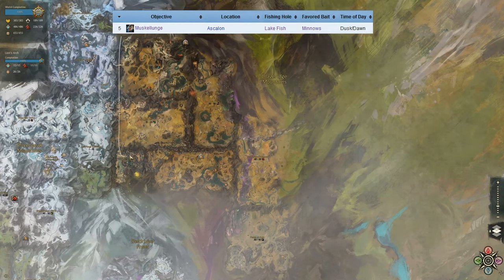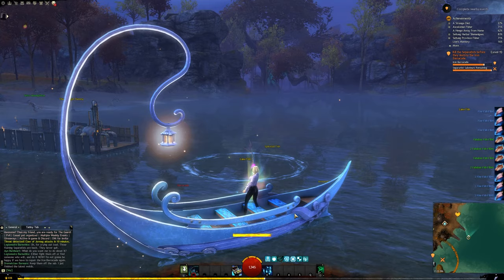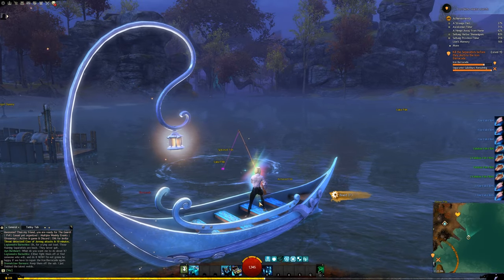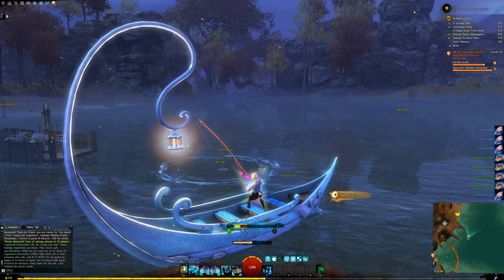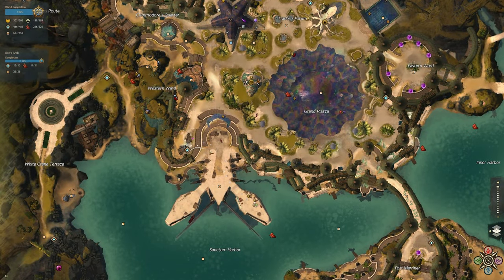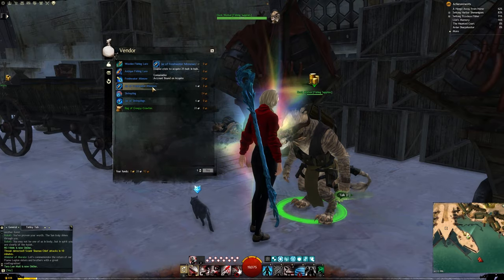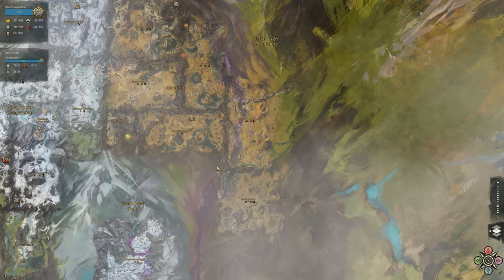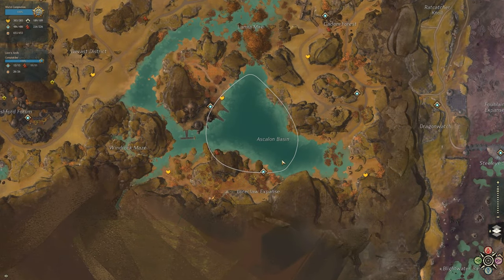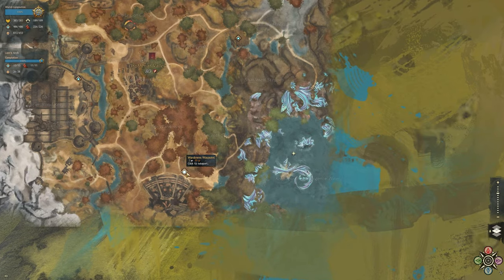Our next fish is the Muskallunge, found in Ascalon maps including Grothmar Valley. It's in Lake fishing holes, takes Minnows bait, and can only be found during dusk or dawn — I'll include the event timer below. It also has a recommended fishing power of 450. For Minnows bait, you can find it in Lion's Arch at the Sanctum Harbor waypoint, or from fishing merchants in Iron Marches, Echovald Wilds, and Arborstone. I'm heading to the Plains of Ashford and taking the Lowland Burns waypoint, fishing in the Ascalon Basin, or if you want a gorgeous spot, Grothmar Valley's Crocatrice Emergence Zone.